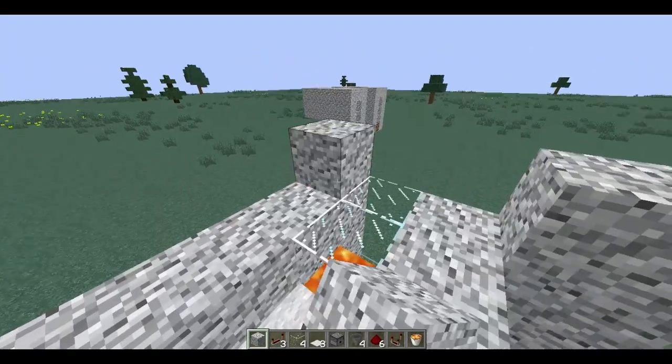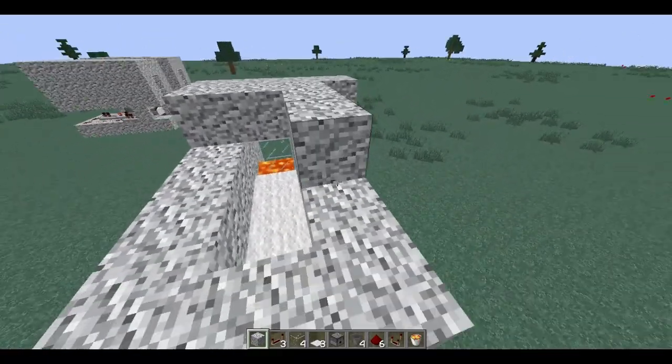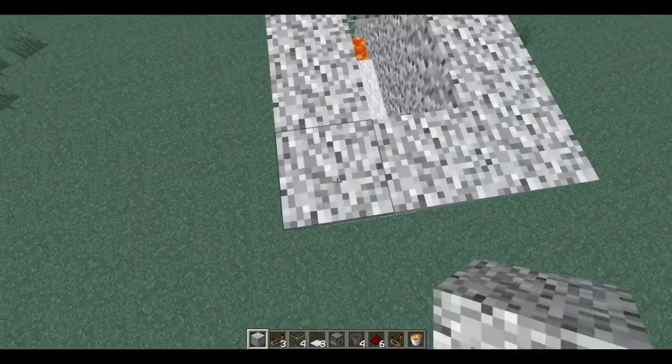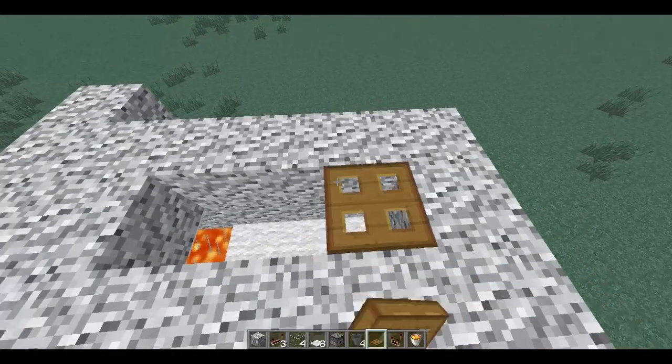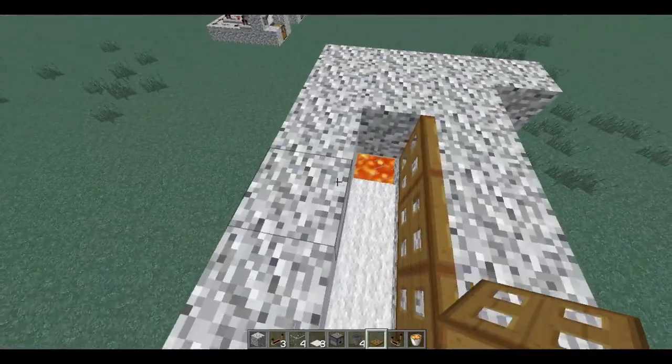Then you will want to put your block over these 6 blocks like so, and then back along here. Then you have to place 3 wooden trapdoors — this is where your chickens will be.